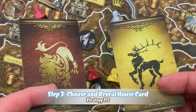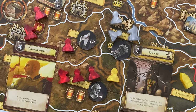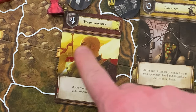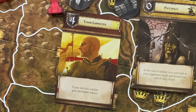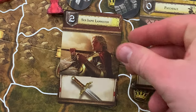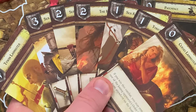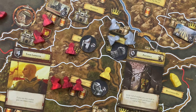Playing a house card during combat is mandatory for both attacker and defender. Each house card shows the character's name and artwork, a combat strength value in the top left corner that adds to your initial combat strength, and a text ability at the bottom that may affect combat or other aspects of the game. Combat icons may appear instead of text. Each player begins the game with seven different house cards representing different leaders within the house, providing various effects.